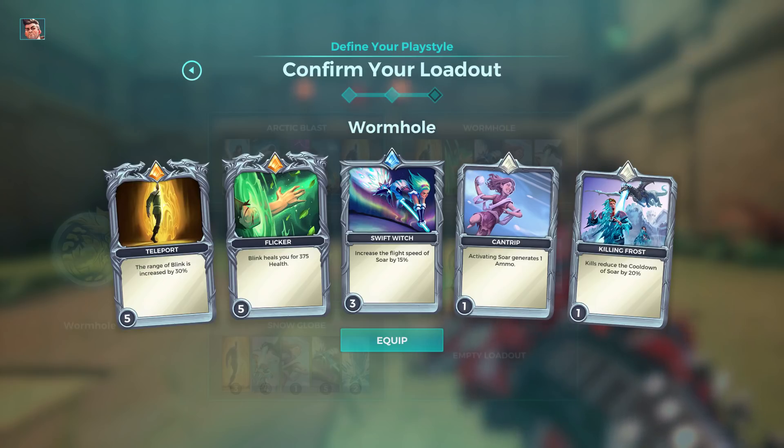The Heal card is really useful, especially with Wormhole, because you will heal after you go back — that's really nice. Cantrip is also really useful: it gives you ammo when you activate sword. I would recommend it. The last card slot is up to you, it's not that important.